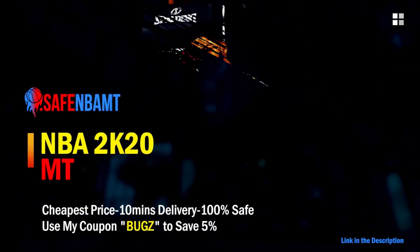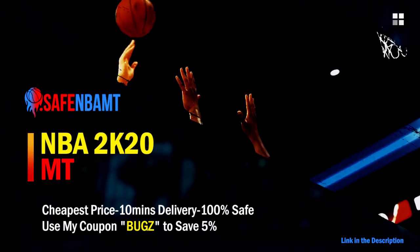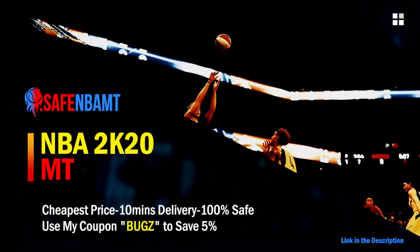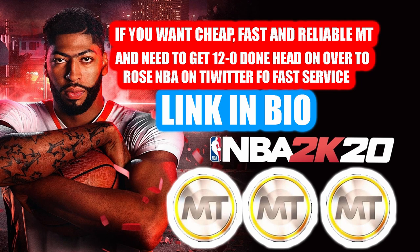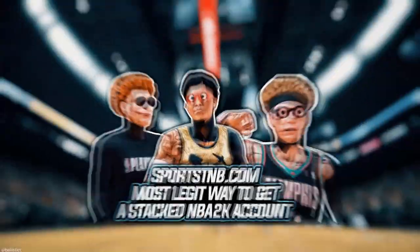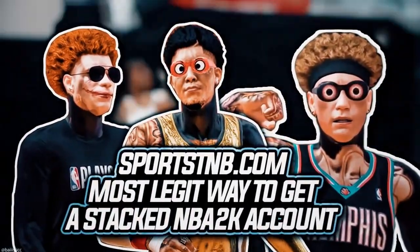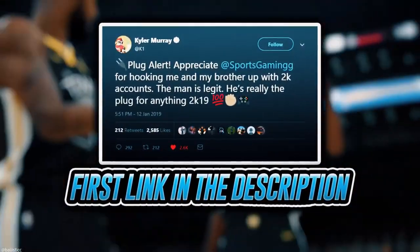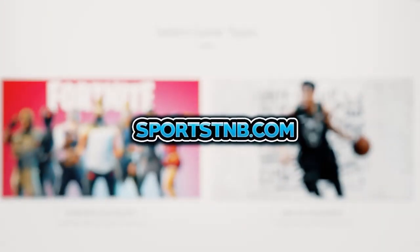If you want cheap, fast and reliable NBA 2K20 MyTeam coins, head over to nbasafe.com and use code 'bugs' for five percent off at checkout. For MT and going 12-and-0, check out rose NBA on Twitter. If you're looking to buy a stacked NBA 2K account with max badges, visit sportstmb.com — he's been in the community for years with hundreds of reviews. Click the first link in the description.